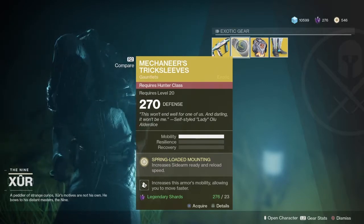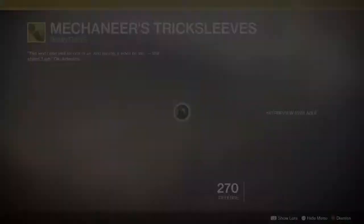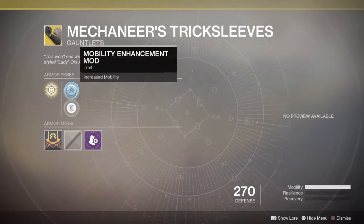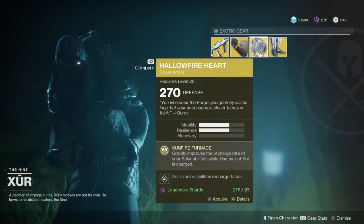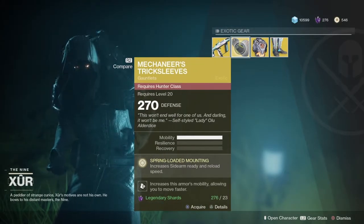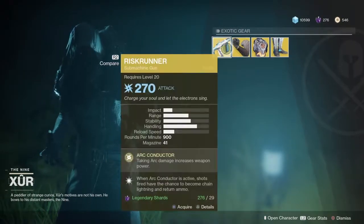McHenier's Trick Sleeves increases sidearm ready and reload speed, so it's basically a sidearm weapon exotic. It increases the armor's mobility, allowing you to move faster. You get increased mobility or resistance. This is a full-out mobility exotic. You don't see a lot of those these days. The difference here to me is this one looks like it's got three points, and this one's got four — chest pieces must have four points. Never mind.